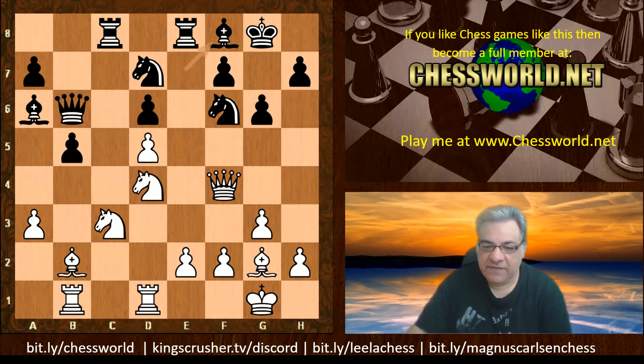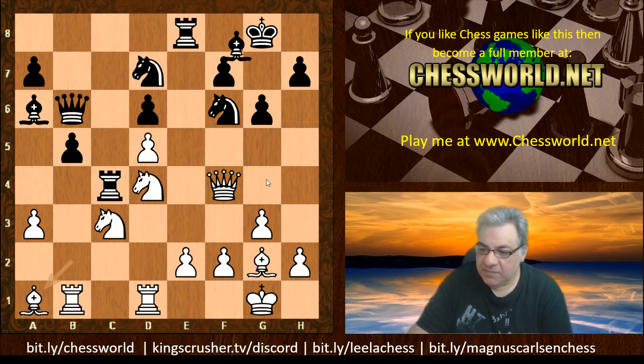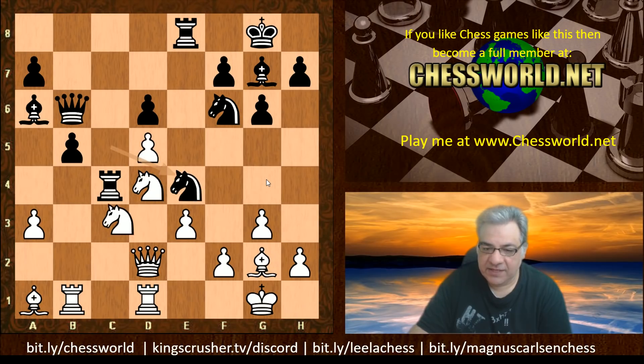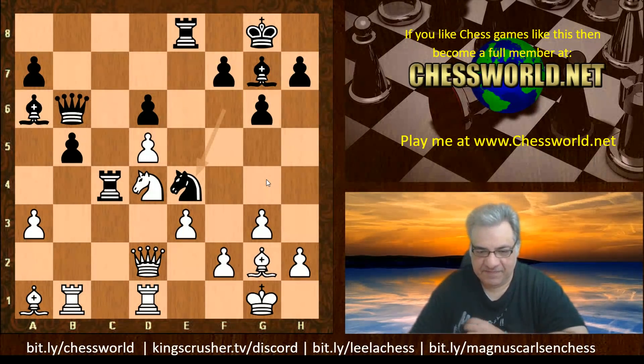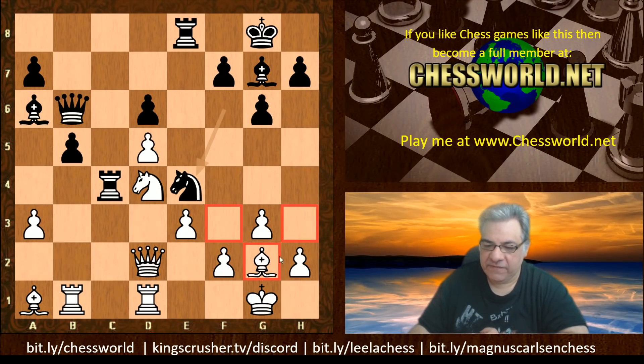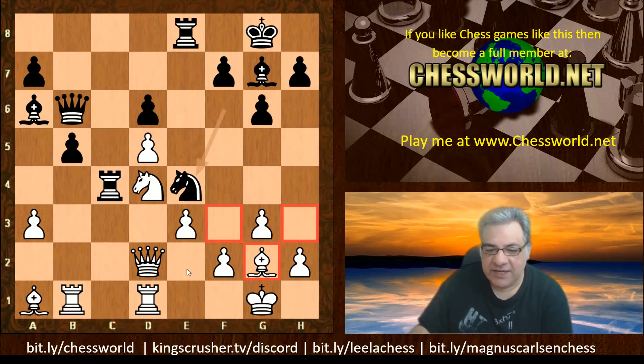Leela obliges with g6. We have Queen f4, Ncd7, Bishop b2 protecting that Knight and looking at the dark squares. Then Bishop f8, Nd4 - white stands quite comfortably here, that Knight is pinned. We have Bishop a1, Bishop g7, Queen d2 unpinning, Nc5, e3, Nce4 hitting the Queen. After taking - you might think: isn't the job of this Bishop to be guardian of these light squares? Would a human player play Bishop takes routinely, or just move the Queen?